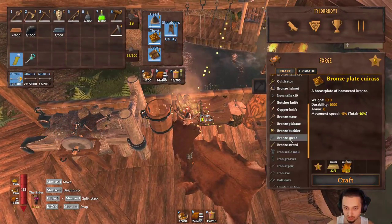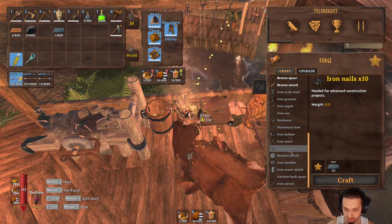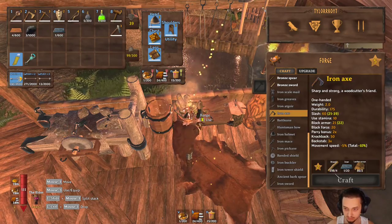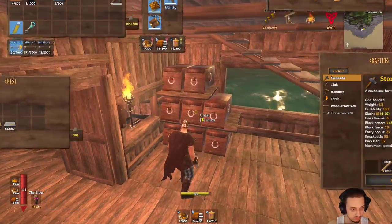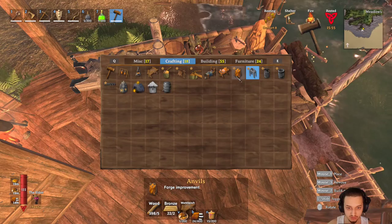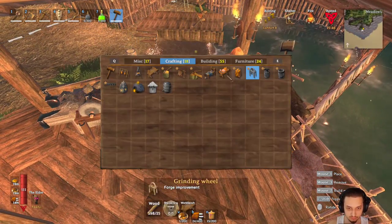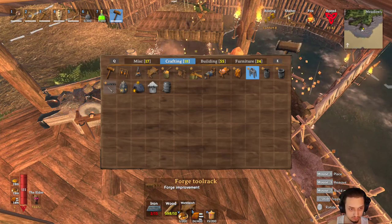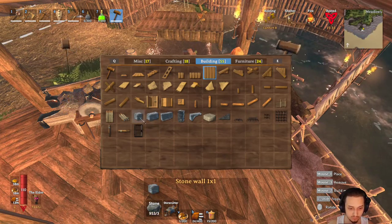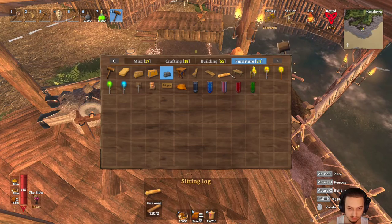We should be able to make a bunch of new stuff now. We're going to want to make a pickaxe and an axe definitely - battle axe, nice! Let's go with the iron axe first - I'll have to grab some more iron. Oh, I used it all to make that stone cutter - shit. Something's new in here - a forge. I don't notice anything different, oh just a grinding wheel. I made that already.